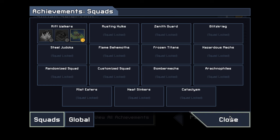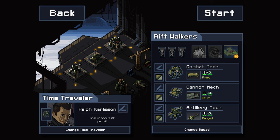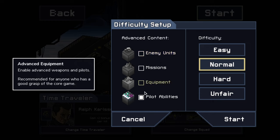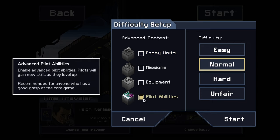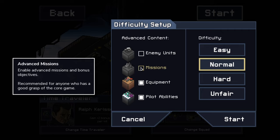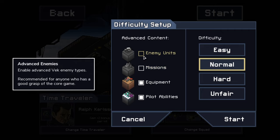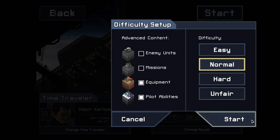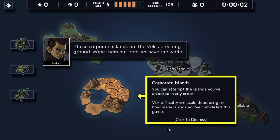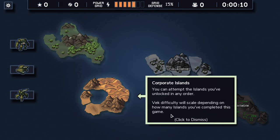There is a lot going on here. We have our combat mech, mechanics mech, and artillery mech, with Island Secure unlocked. Starting a new run on normal mode — not easy, not hard, not unfair. There are advanced weapons and pilots recommended for anyone with a good grasp of the game. These corporate islands are the VEC breeding ground — you can attempt islands you've unlocked in any order, and VEC difficulty scales depending on how many islands you've completed this game.